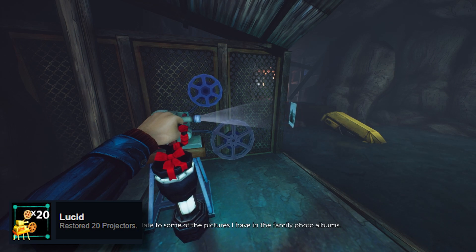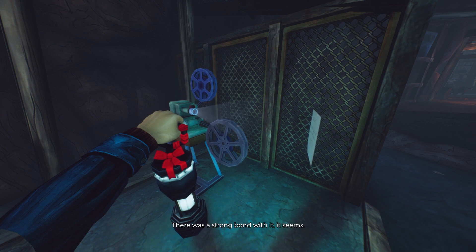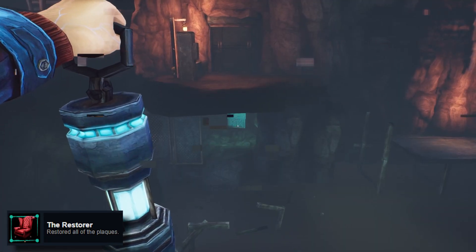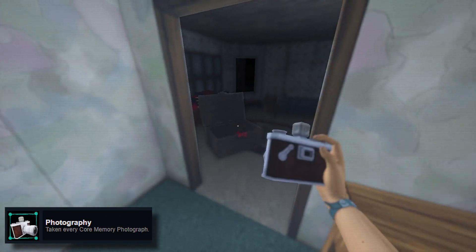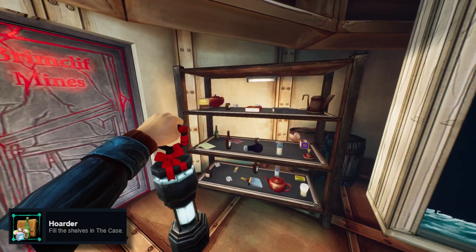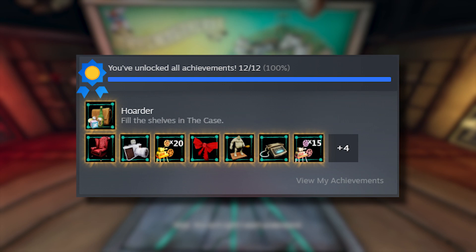This isn't all of the achievements by the way — there's still a handful more to go. These achievements couldn't be more straightforward honestly. Restorer: restore all of the plaques. Yeah, I can do that. Photography: take photos of traumatic events in your mind. Done. Fill all the shelves in the case and call myself a hoarder — absolutely. And that brings us to this beautiful image of all the achievements 100% completed. Very, very nice.